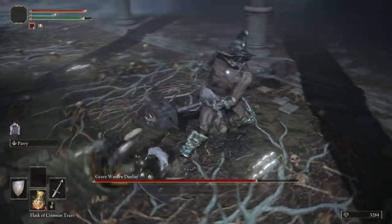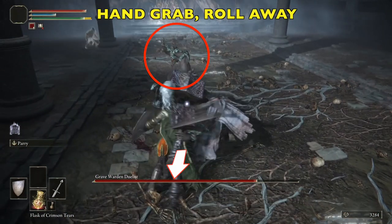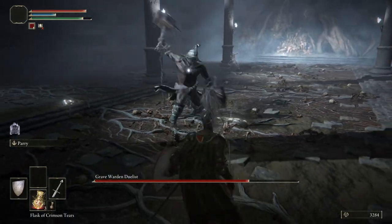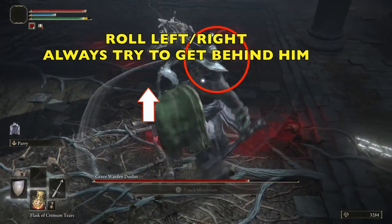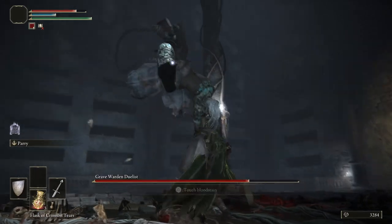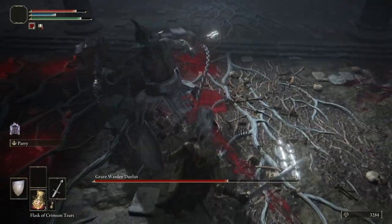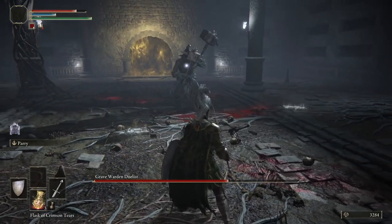It really is the easiest way of dealing with him — rolling through his attacks and positioning yourself. When you see that hand reach back like that, roll back because he will grab you by the throat and pick you up, and he does a fair amount of damage. So as soon as you see him reach back like that, try to avoid it at all costs. When he starts swinging his hammers around like this, just roll into him, roll to the back, wait for him to touch down, and that's where we're going to go in for our backstab.